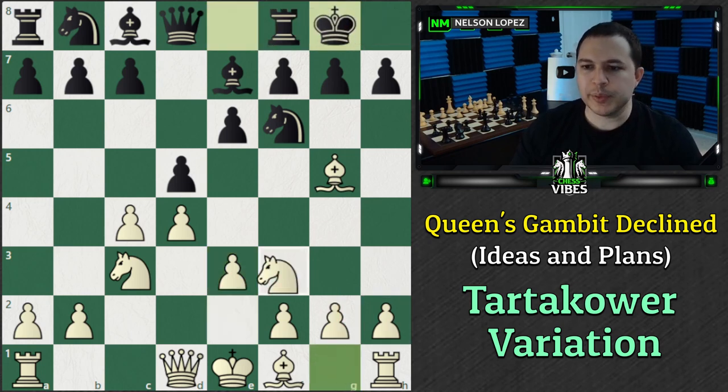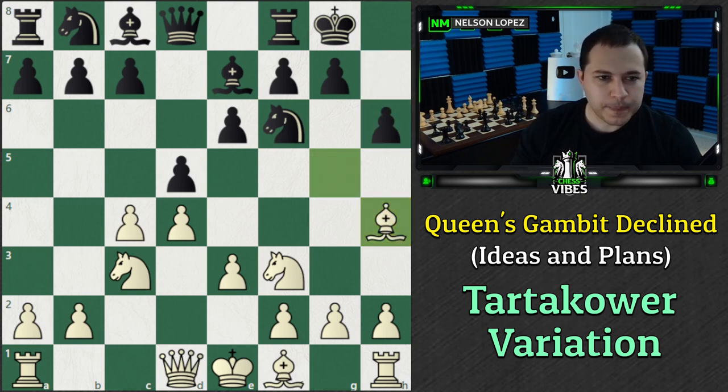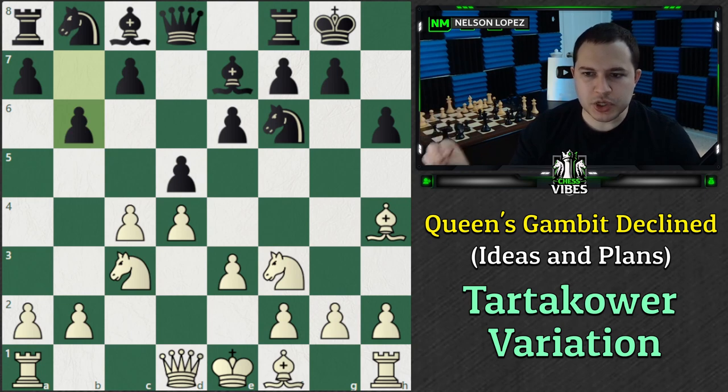Black castles, we play Knight to F3, and then Black attacks our Bishop. We don't want to give up the Bishop pair so easily, so we go back to H4. In this position, if Black decides to go for the plan of B6, this is called the Tartikauer variation. The idea is that since we're not allowing this Bishop to get out - which is one of the drawbacks of the Queen's Gambit Declined, you block your Bishop in - Black says, okay, I'm going to fianchetto over here, and it can help out by supporting the E4 square. Maybe play Knight to E4 or something like that.